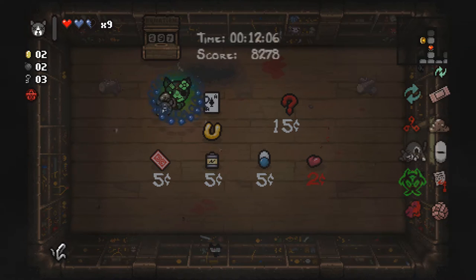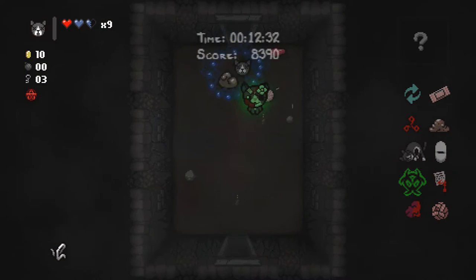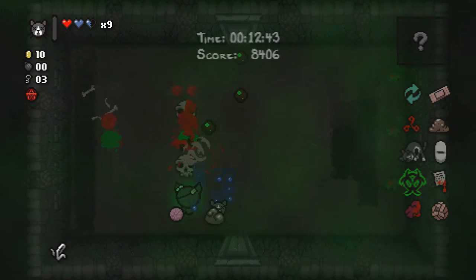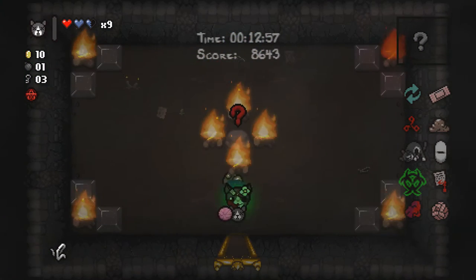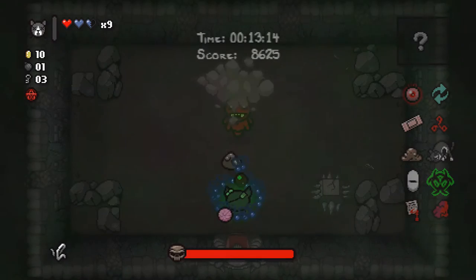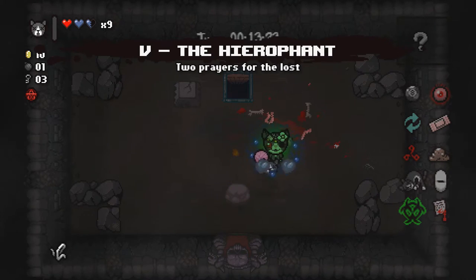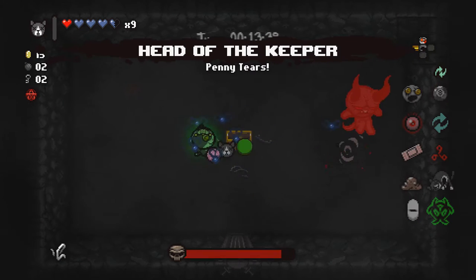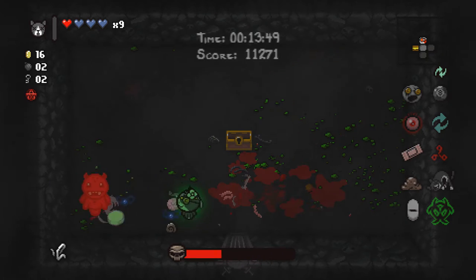We have not seen our item room and we got an Amnesia pill, so now our map is blanked out. I hate that pill so much — and having Curse of the Blind also sucks, but being Guppy it's like no worries. Mom's Contact, that's a pretty good item. Loki should be done for in no time. Magic Eight Ball — shot speed and health, get out of here. Now we got enough money to buy an item in our shop. Penny Tears — now we got nice green shiny tears that look like coins.